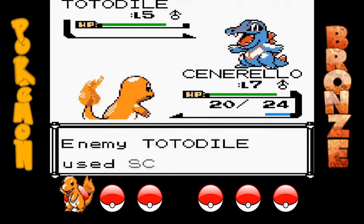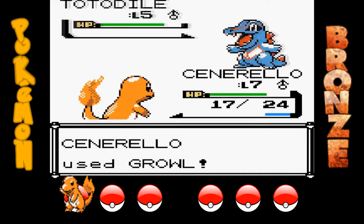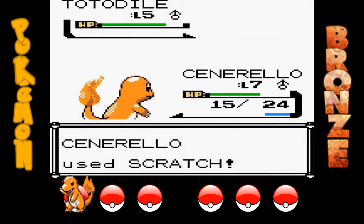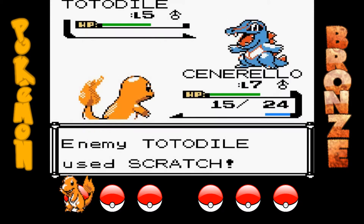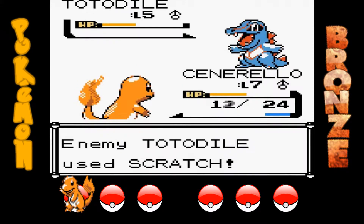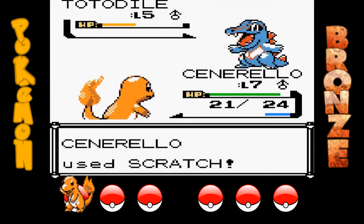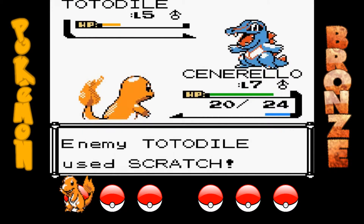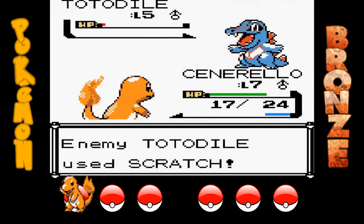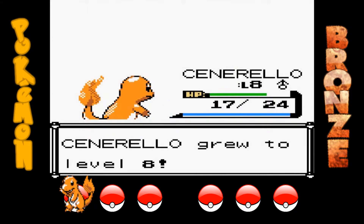Il mio avversario ha scelto Totodile. Se avessi scelto Pichu avrebbe avuto Charmander, e se avessi scelto Totodile avrebbe avuto Pichu. Comunque, io amante del tipo fuoco non so se tra Charmander e Charmander avrei scelto diversamente. Charmander è tenerissimo, fa impazzire. Oh, ho anche la bacca! Non lo sapevo — ho donato Charmander a solo due livelli e non mi aspettavo di avere la bacca.